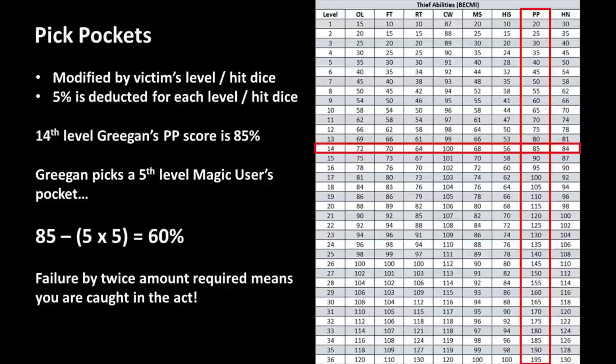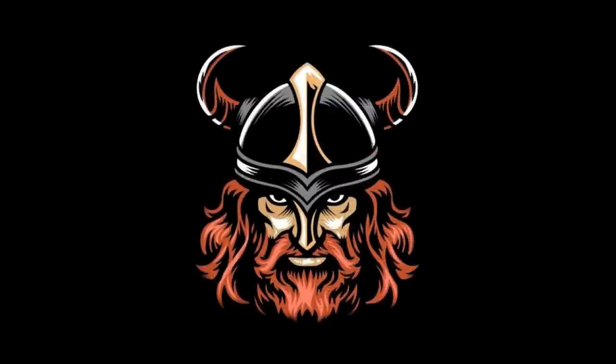So what has level got to do with anything when it comes to being the victim of pickpocketing? It could be argued that a higher level character would be more aware of their surroundings, so this is an abstract method of demonstrating that. More importantly, it's a way of maintaining balance — it just wouldn't do to have a 1st level thief get lucky when stealing a 20th level Avenger's plus 5 intelligence sword from his belt. The pickpocketing mechanic ensures that characters are protected from such potential occurrences. Okay, so that was a bit of a digression, but I think it was important to address the repeated accusations of imbalance surrounding the BECMI thief.